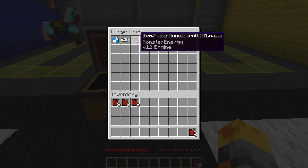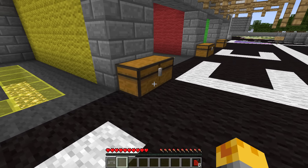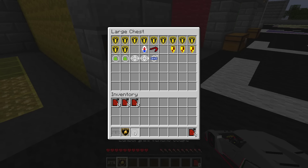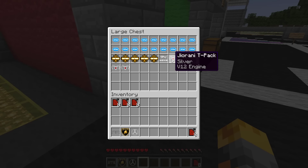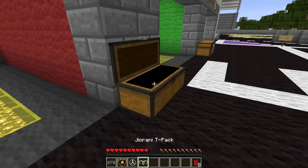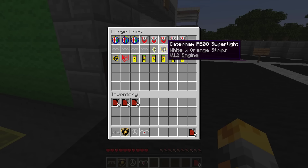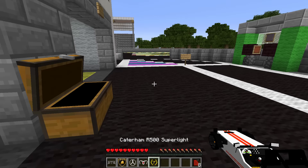It seems like we have quite a few cars - like the Hoonicorn, which I've never heard of before, and we also have some cool Lamborghinis, a Mercedes AMG GT. In here we have a Jurani T-Pak, not bad. And then in this one we have a Caterham R500 Superlite. These cars sound super fast! Let's go spawn these and see what happens.